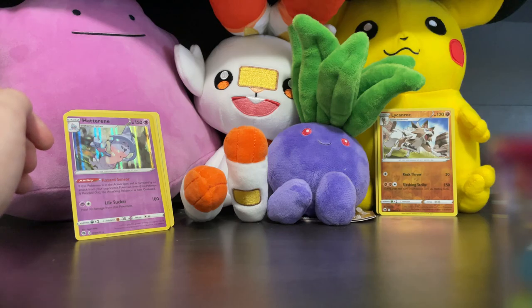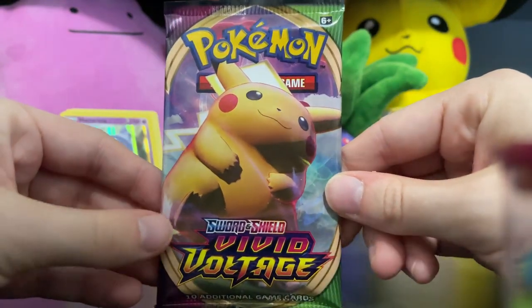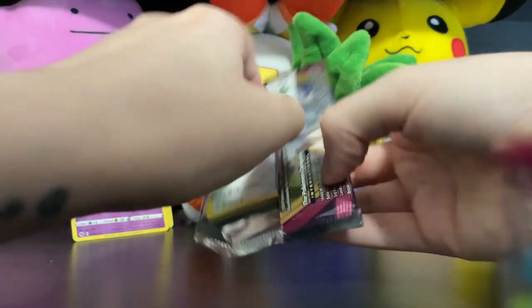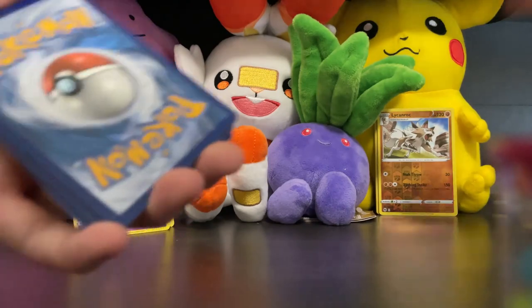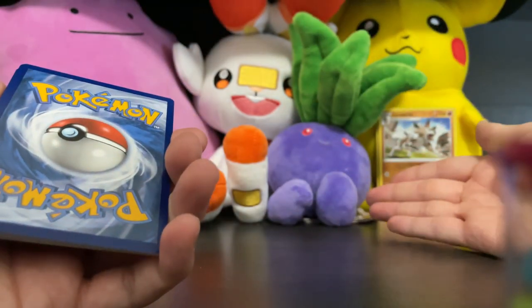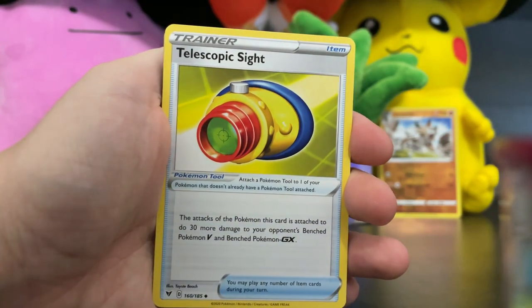Next up is Vivid Voltage — we've got Chonkachu on the front, so you know we're going to have a good time here. That was a nice open too. Every now and then I have major difficulty opening Pokemon packs, but we've been pretty good so far today. We haven't guessed the energy yet, so let's go Grass — dedicated to our sweet little Oddish there. It was not to be.